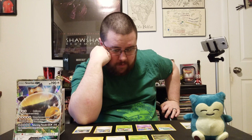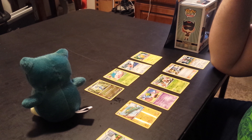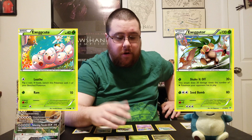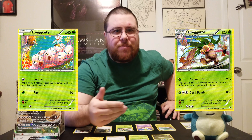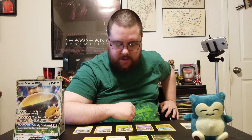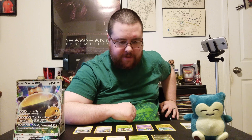Then a Xatu, then an Exeggutor to go with the Exeggcute possibly. And then there's Winona — let's see what this does. Search your deck for up to 3 basic Pokémon, reveal them and put them into your hand. Shuffle your deck afterwards.